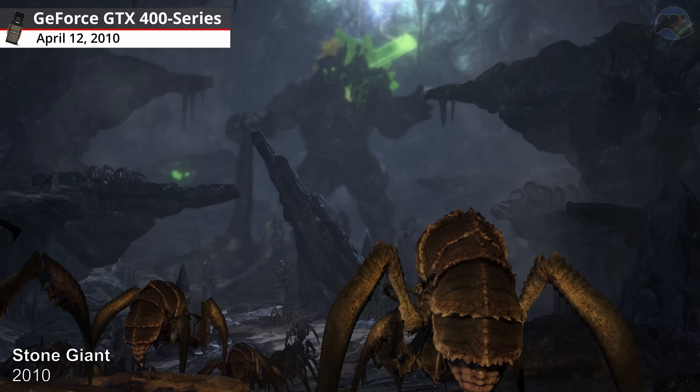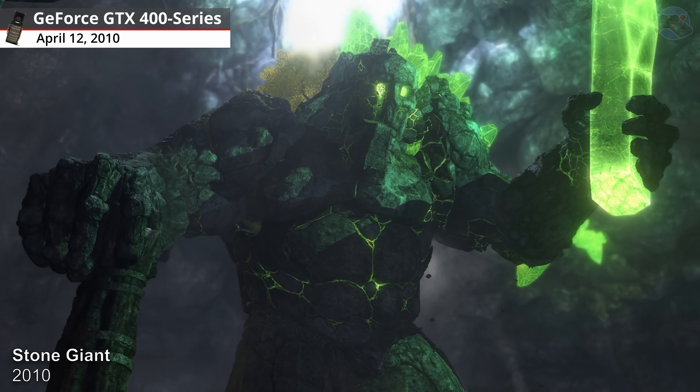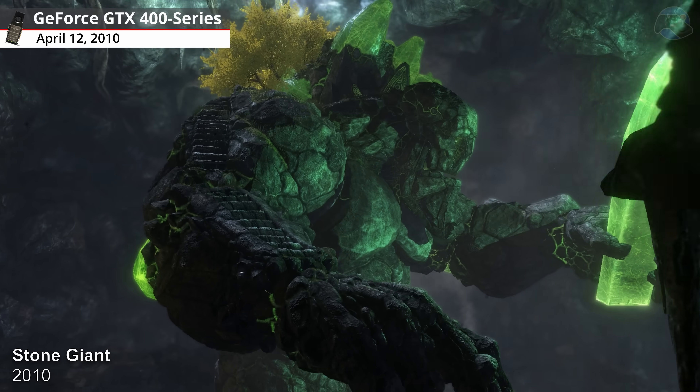Stone Giant, 2010. Stone Giant showed how tessellation could be used to create scenes and characters of almost unlimited detail.